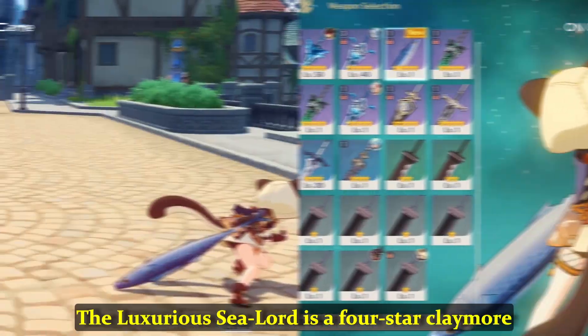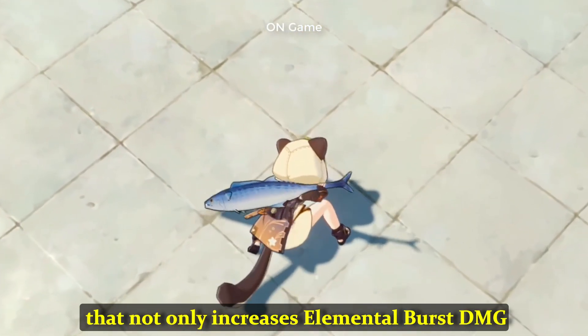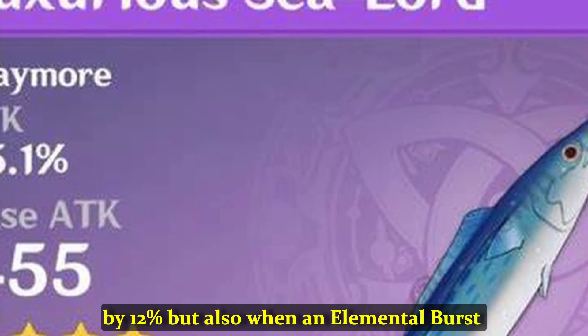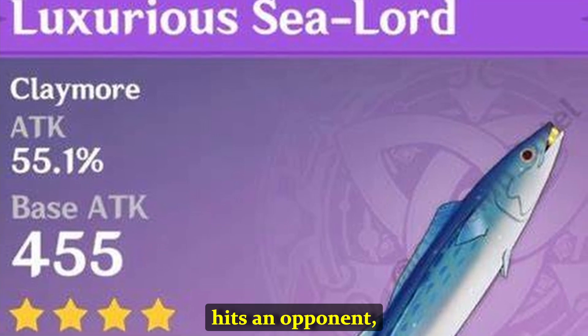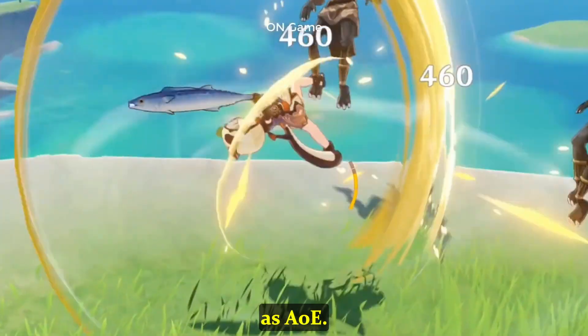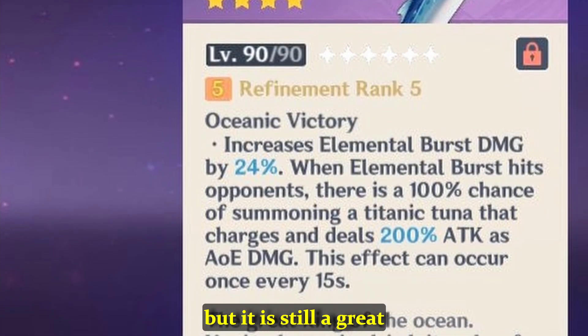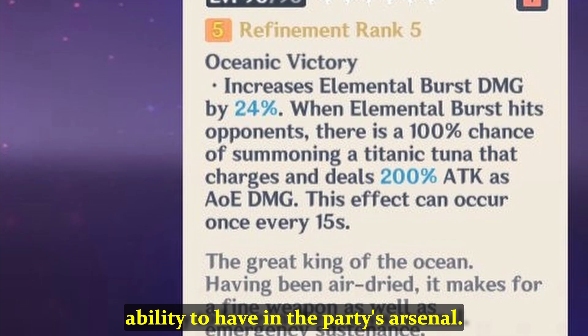At number 10, we have the Luxurious Sea Lord. It is a 4-star Claymore that not only increases elemental burst damage by 12%, but also when an elemental burst hits an opponent, a flurry of tuna shows up and deals 100% attack damage as AOE. This only occurs once every 15 seconds, but it is still a great ability to have in the party's arsenal.